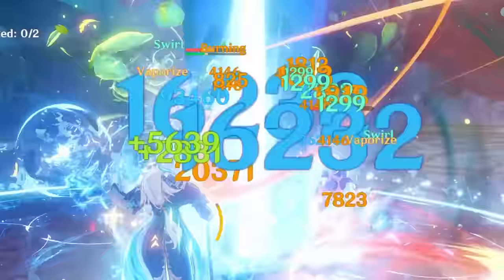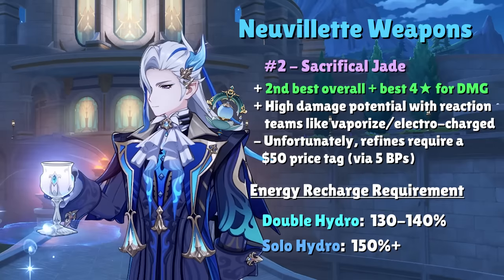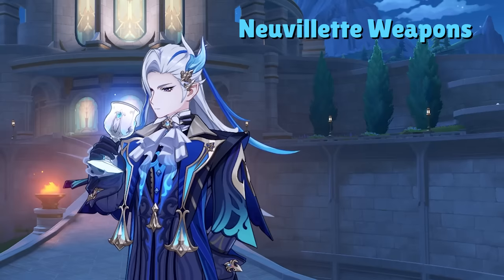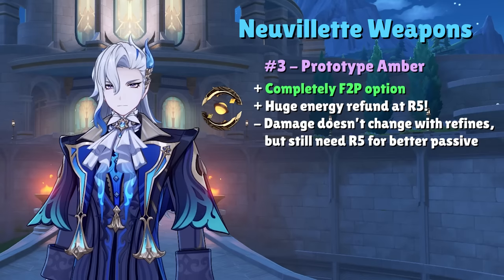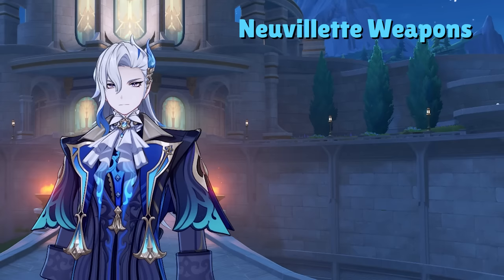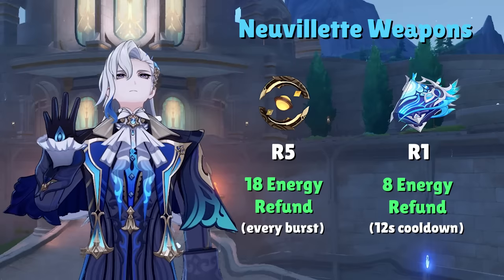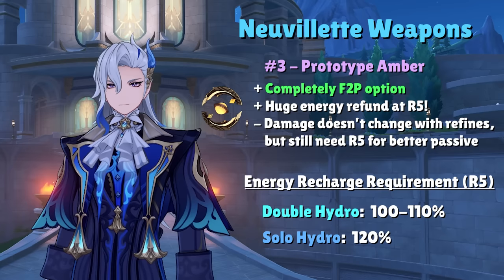The downside of using Sacrificial Jade is that its energy requirements are the highest out of the three recommended catalysts — aim for at least 150% as a worst-case benchmark, but that number can decrease by 20% if you use Farina, who generates a lot of hydro particles. Last but not least, the completely free-to-play option is the craftable Prototype Amber. Although it does not provide crit, that's not a large problem since the 4-set Marechaussee Hunter can prop up your crit stats. It provides a healthy amount of HP, a huge energy refund, and an underrated small team heal when using the wielder's burst. At R5, Prototype Amber refunds 18 flat energy, which is more than double what Tome of the Eternal Flow does at R1, making energy requirements almost non-existent — non-Farina teams need only around 120% ER, and with Farina you can get away with the base 100%.